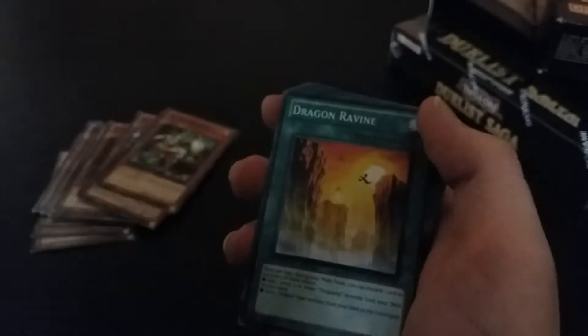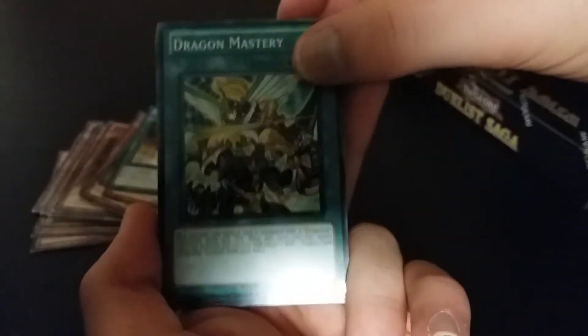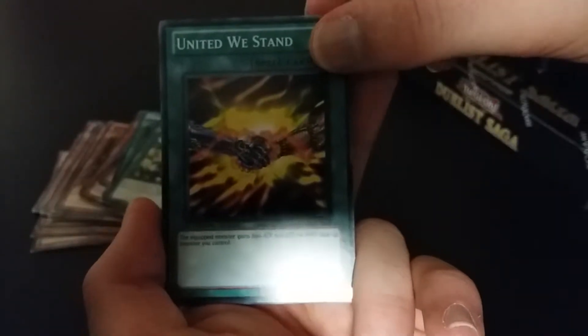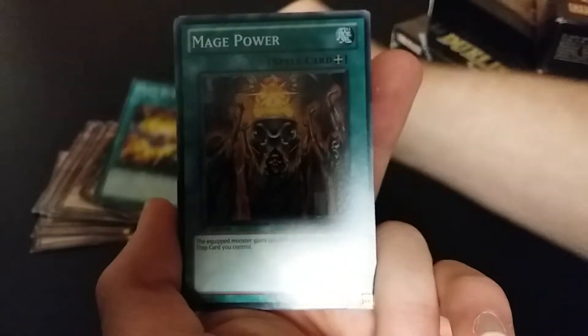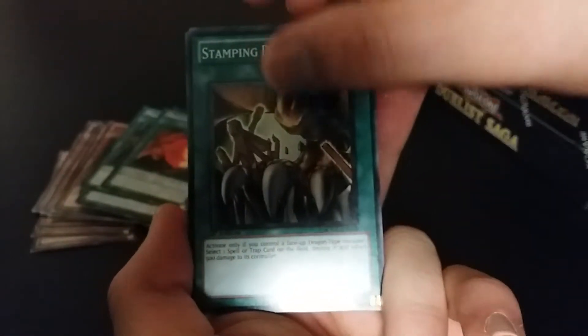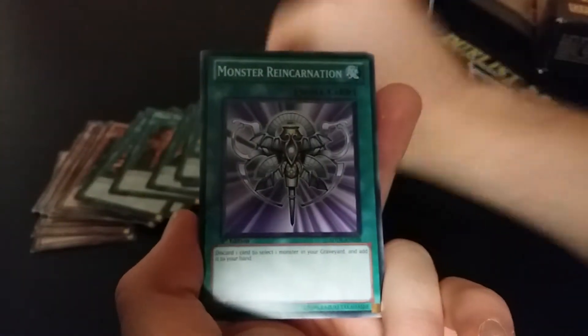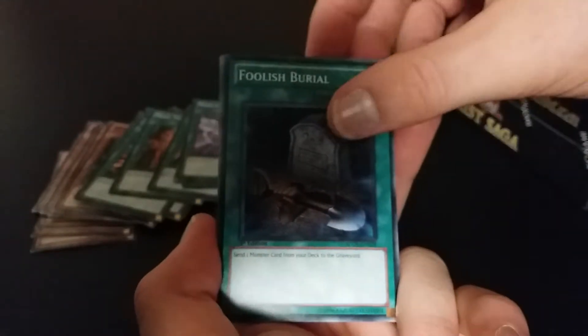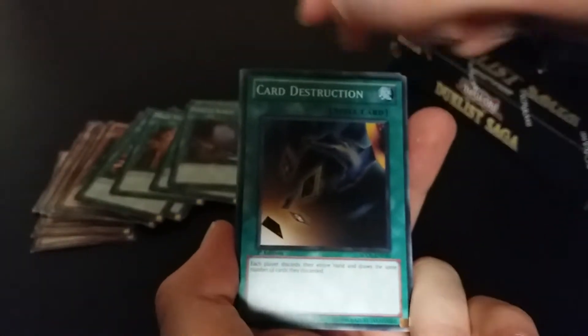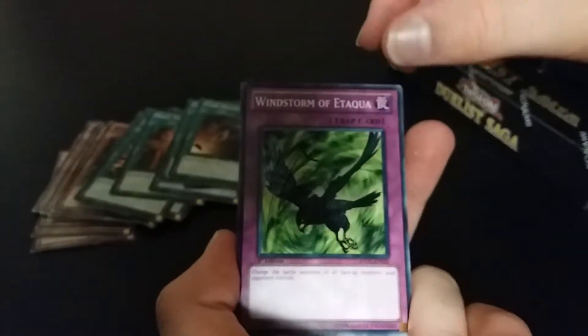Monster Spells. I'm going to hold it with my other hand. Dragon's Ravine. Dragon Mastery. United We Stand. Mage Power. Dragon's Gunfire. Stamping Destruction. Creature Swap. Monster Reincarnation. Foolish Burial — good reprint. Card Destruction. Windstorm of Etiqua.